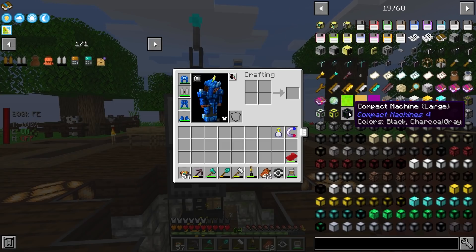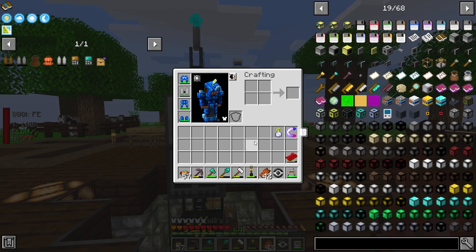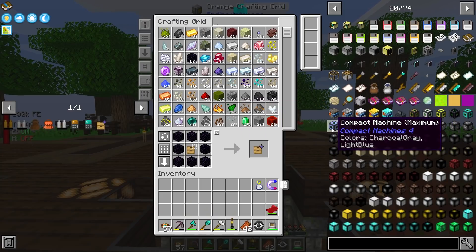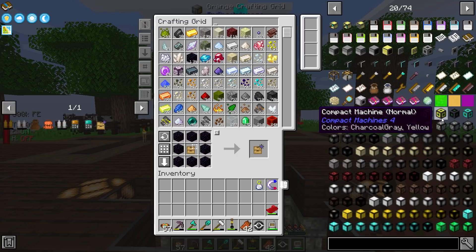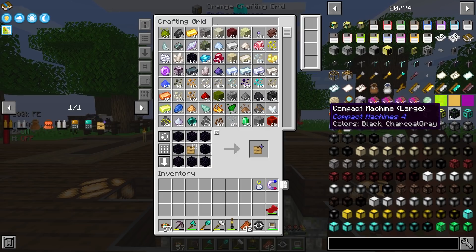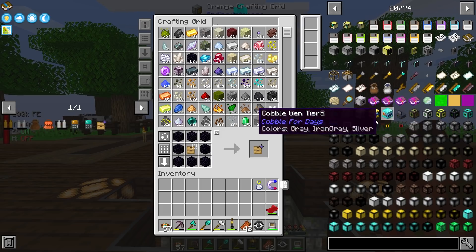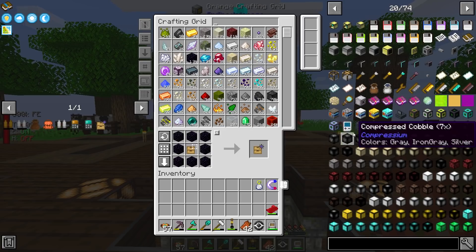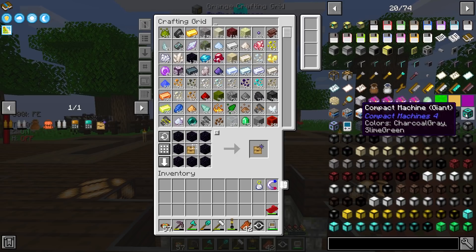All of this stuff that causes lag — like this definitely causes FPS lag because of the up and down and constant change of the crucibles — all needs to go into one of these. Now on servers, be kind to server owners. Compact machines seem like a good idea but they really become a big headache for server owners. As a server owner myself, I know these become a huge pain because it's really hard to moderate what is inside them. There is a command that lets you peek inside, but it's hard to find where lag and issues are.